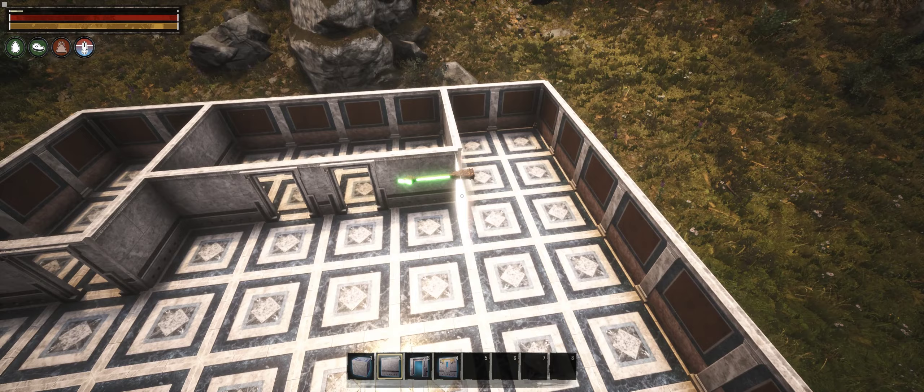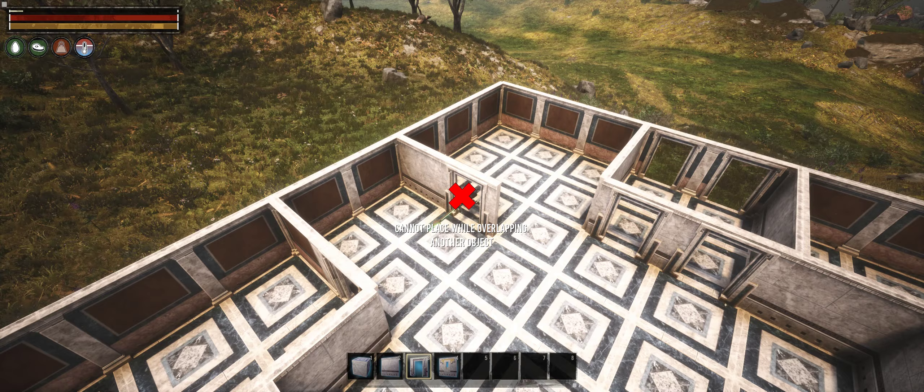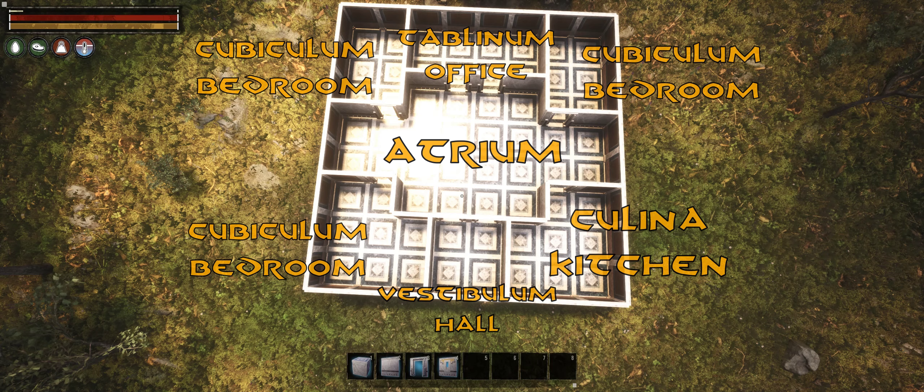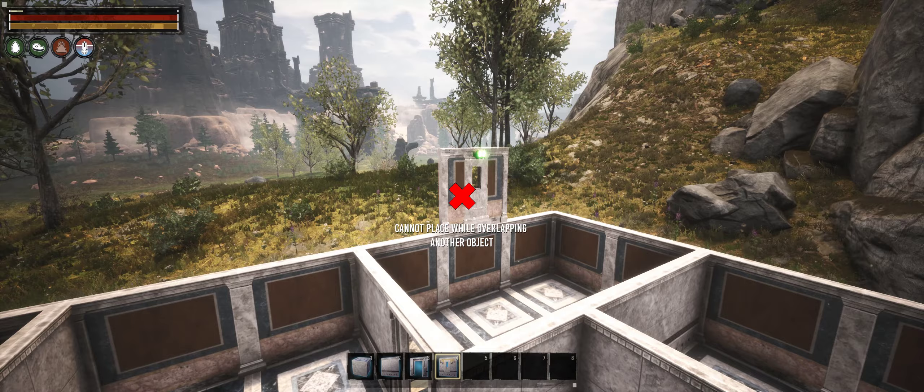The floor plan is very simple. Right beyond the entrance is a small hallway leading to the atrium — the central part of the house, serving as a living room and quite literally as a hub connecting all the other rooms. On the opposite side of the atrium is the tablinum, an office of sorts but also a reception area. In one of the corners is a kitchen, and the remaining three corner rooms will become bedrooms for various members of the household.